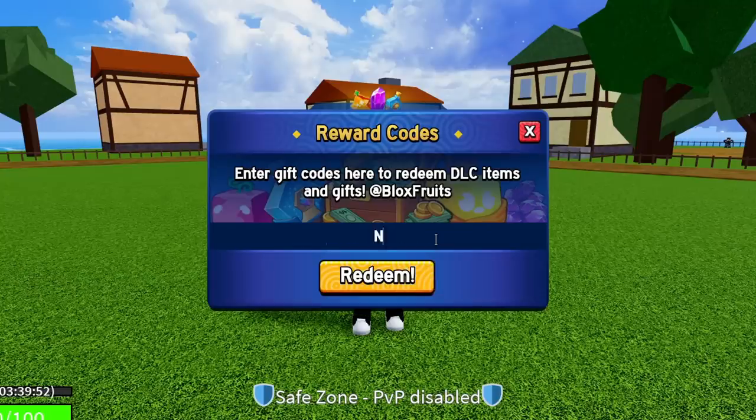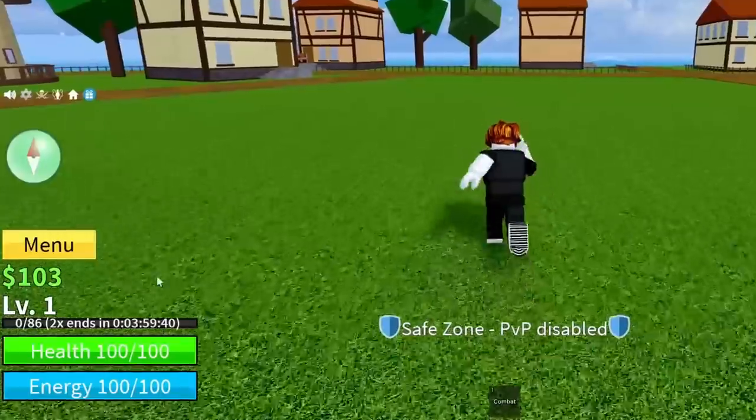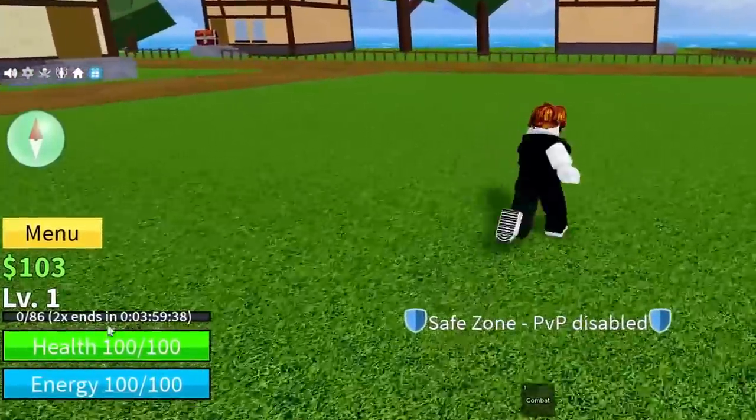The next code is MAGICBUS — M-A-G-I-C-B-U-S. Shout out Magic Bus. Redeem this code — success. If you've entered all the codes so far, you will now have four hours of double XP total.